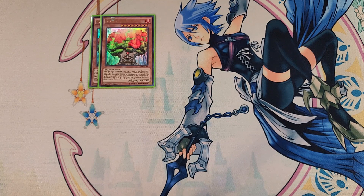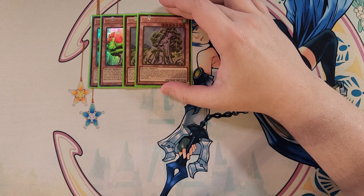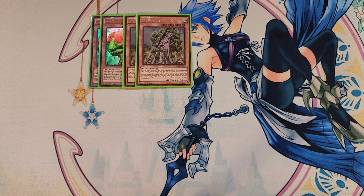We then play two copies of Sage Akoya. Sage Akoya is really good because it actually special summons itself to your side of the field — when a Sylvan monster is sent to the graveyard except during the damage step, you can special summon this card from your hand. It shares the common excavate effect with other Sylvans, and its unique ability is: if excavated and sent to the graveyard by a card effect, you can target one Sylvan spell or trap in your graveyard and add it back to your hand — which is always going to be your copy of Sylvan Charity.